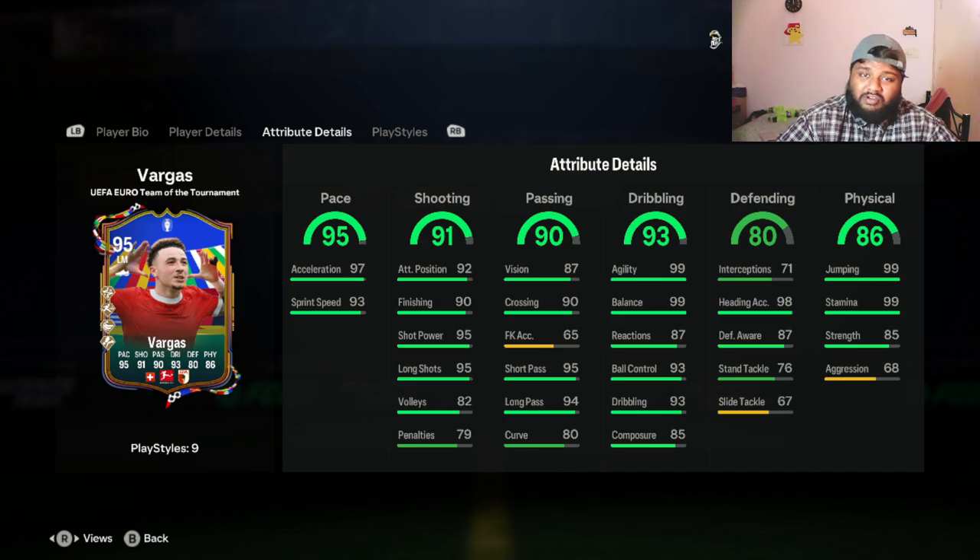The stats department is very exciting — look at his physical: 99 jumping and 99 stamina. Under defense he has 98 heading accuracy. He's 5'10" and with those heading accuracy, jumping, and stamina stats it gives me almost Lisandro Martinez vibes. Martinez is short but I've scored around five to six goals in rivals and champs with him from corners, which is insane. Vargas might be an equal player for aerial wins. His dribbling is 93 and ball control is 93 — we'll see how that holds up in game.